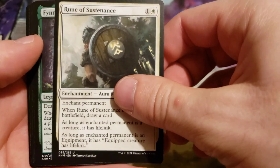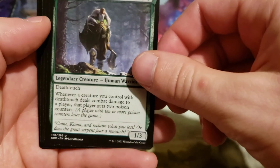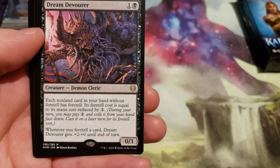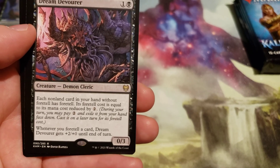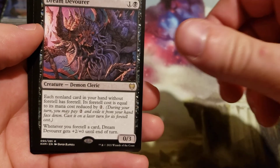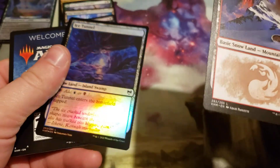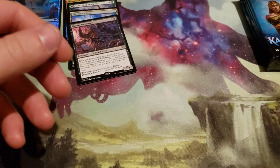Rune of Sustenance, Finn the Fang Bearer, Axe Guard Armory. Our rare is Dream Devourer — cost 2, a generic and a black. Each non-land card in your hand without foretell has foretell; its foretell cost is equal to its mana cost reduced by two. Snow covered mountain and a foil Ice Tunnel — two foil snow dual lands and a trash card instead of a token.